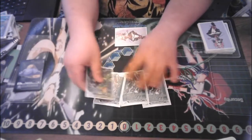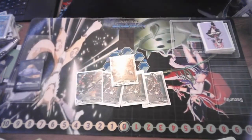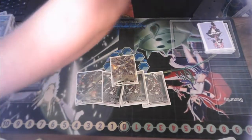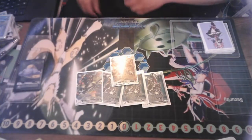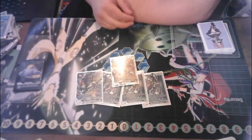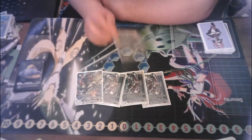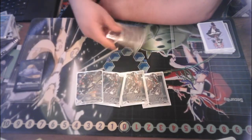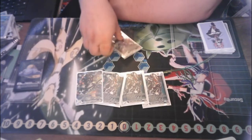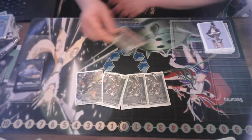We do actually have one other level 6 in the deck, and that is one copy of Gundramon. Why do we run Gundramon? Because A, it is a level 6 machine — and being a level 6 machine is actually very important with some of the inheritables on the level 5s. On top of that, it helps us fill our graveyard — our trash — with his on-digivolving effect. It's the target for the option card we run in the deck, so he's a good way to fill our trash and he's a machine that works with a bunch of the other inheritables we have.